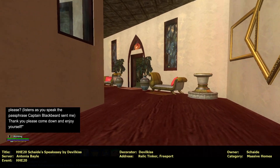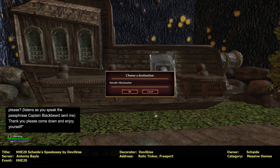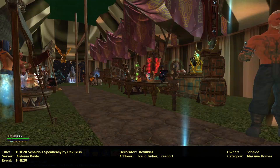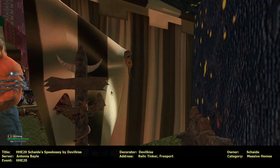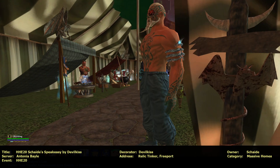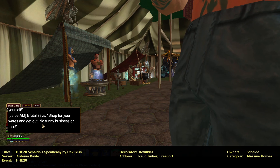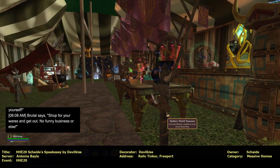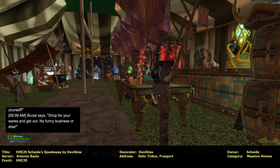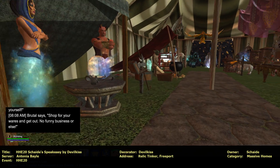I'm gonna quick go out and check the teleporter. Nora's Black Market — oh let's go there first! Oh look at that, it's very cool. Anything and everything you could possibly ever need or not need. Brutal says shop for your wares and get out — no funny business or else. Well, how rude. Hadley's World Treasures — get your shinies, crystals, or even travel items here. Magic 8-Ball — get your fortunes by Fae or Days.